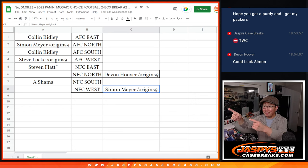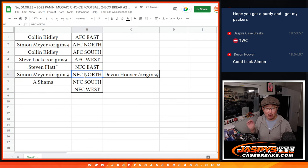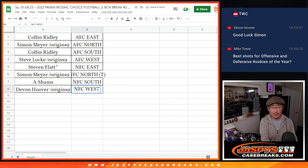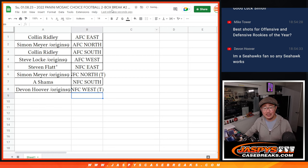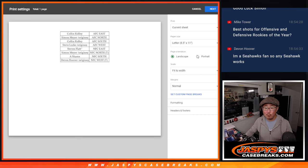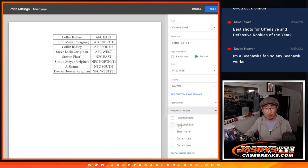Welcome back everybody. Look at this — there was a trade. This is my first trade of the new year, 2023. Simon is out of the NFC West spot and into the NFC North. We'll put a T there for trades so we know who draws first blood in the trade. And Devin is out of the North spot and into the NFC West spot. Devin is a Seahawks guy, so that's why he was eager to trade for the NFC West so he can get his team. That worked out nicely.